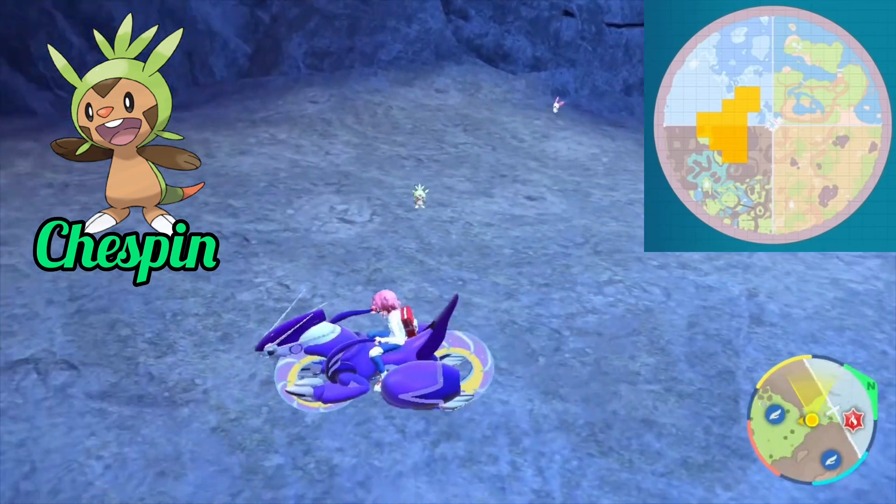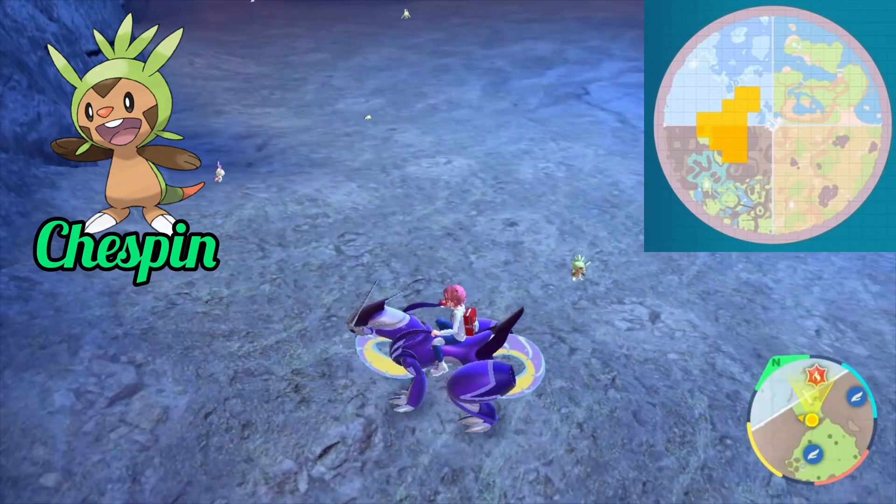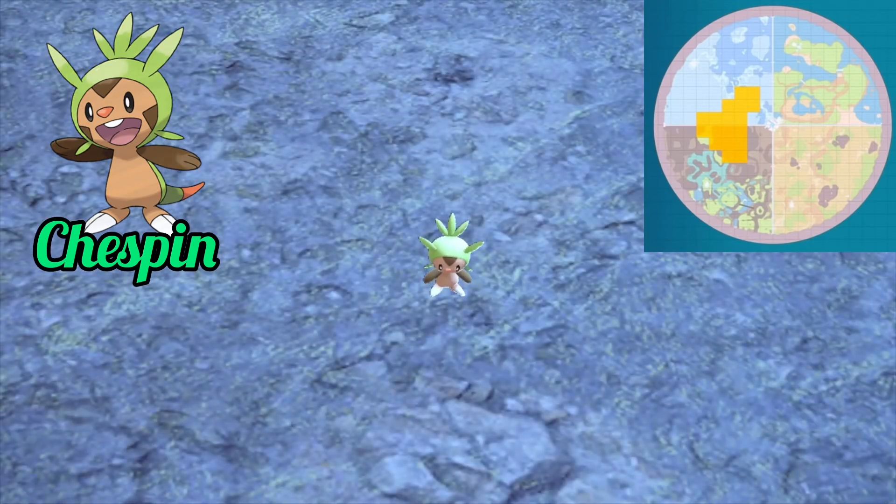And finally, Chespin is the only starter Pokémon to spawn in two different biomes because it only spawns in the charged stone cavern, and that cavern connects the canyon biome to the polar biome.